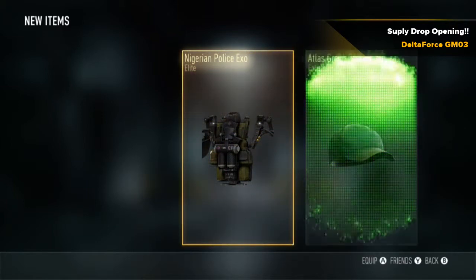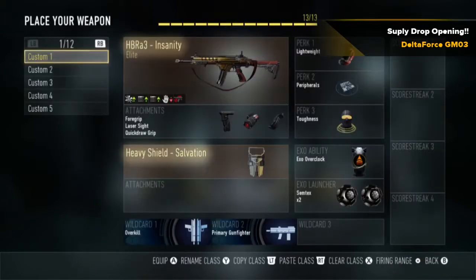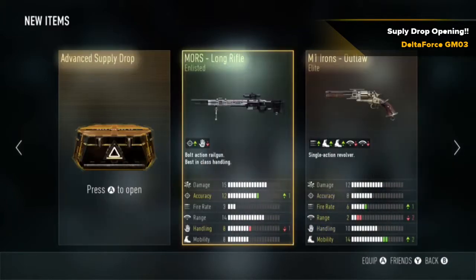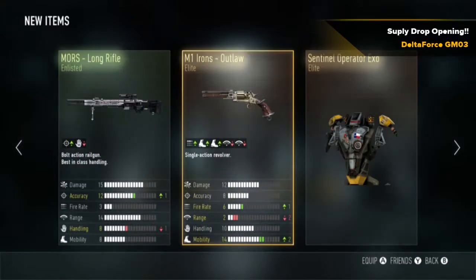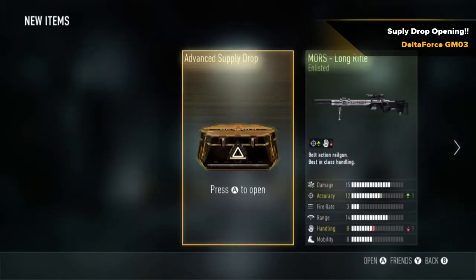Elite! Ooh, AK-12 Lance. I've actually been wanting this for a while. Range up by two — that should help a lot. Oh God, we only have one left. That's scary. Alright, let's do this.